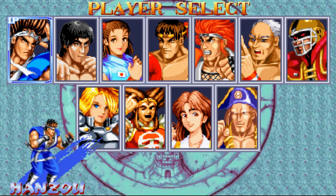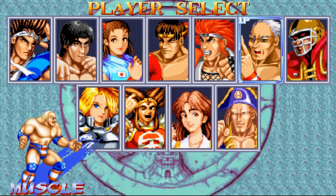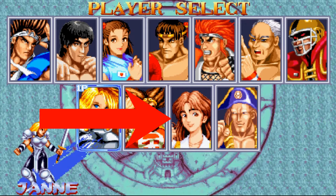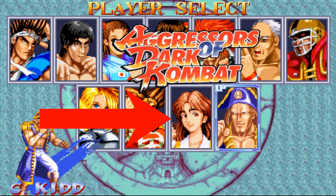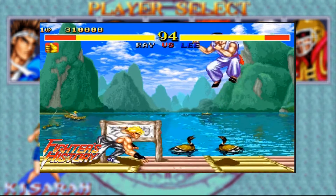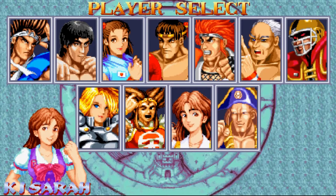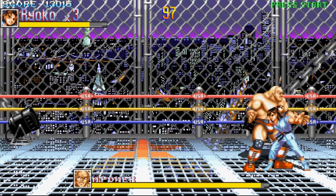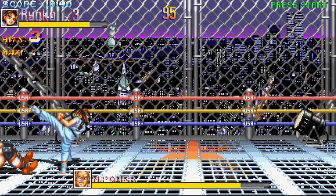World Heroes Supreme Justice has us in control of a number of fighters, most from the World Heroes games, but some like Kisara coming from Aggressors of Dark Combat, another SNK fighter. In fact, a lot of the enemies come from another game entirely — Fighters History from Data East. All the sprites look bang on and really blend in well in Supreme Justice. Nothing looks out of place like in some other fan-made games, which I really appreciate.